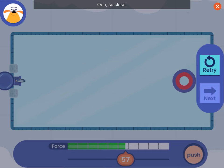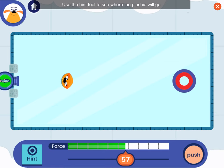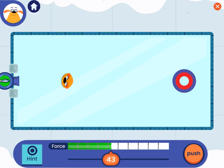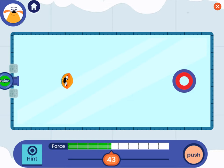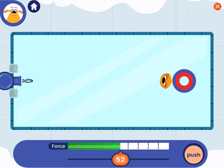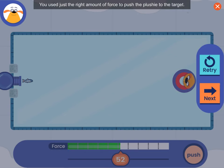Oh, so close! Oh, the plushie went past the target! Tap retry to try to use the hint tool. You used just the right amount of force to push the plushie to the target. Try another one!